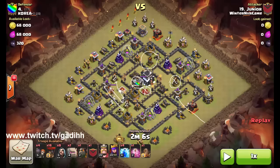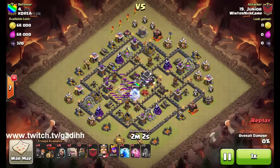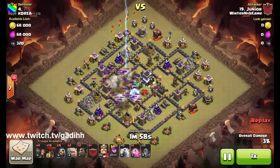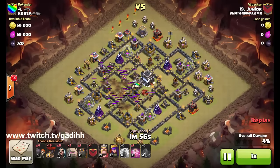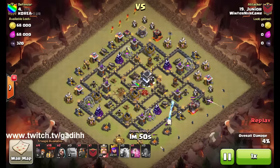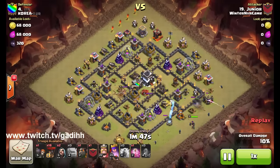Once that happened, he unleashed lava hounds at the one remaining air defense with a lot of balloons for a total overkill. The earthquake spell is dropped right in the middle of the two air defenses, then two lightning spells at each air defense. Notice how it destroyed max Town Hall 9 air defenses so easily.